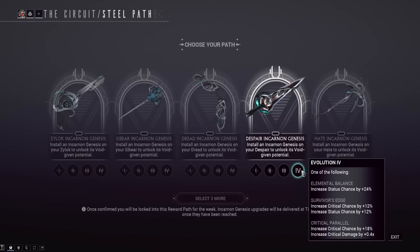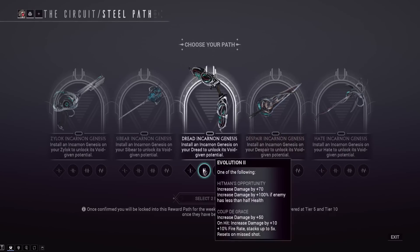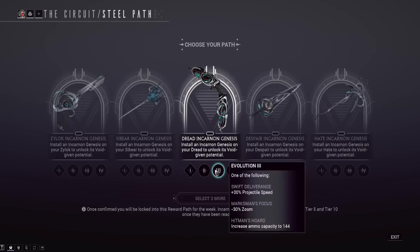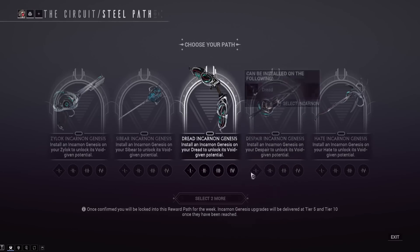For the Despair's final tier four, Elemental Balance increases base status chance by plus 24. Survivor's Edge gives crit chance and status chance. Since it doesn't have much base crit chance, you might want the crit chance upgrade. Critical Parallel is the biggest crit option — increases crit chance by 18 and crit damage by 0.4, and these should be base before mods. Notably, the Despair and Hate have synergistic upgrades involving the full stalker set, but the Dread does not.